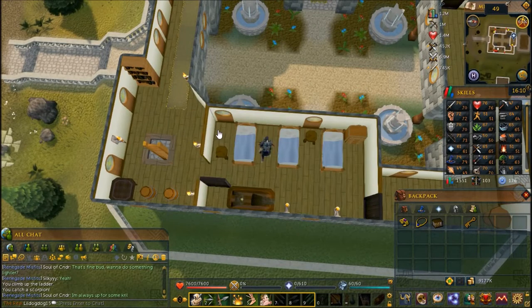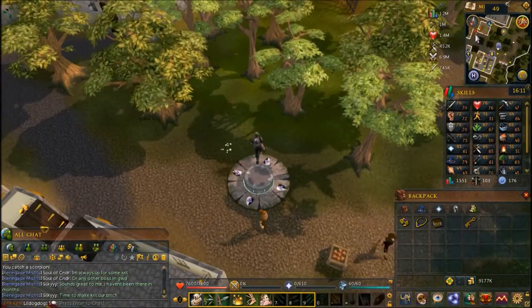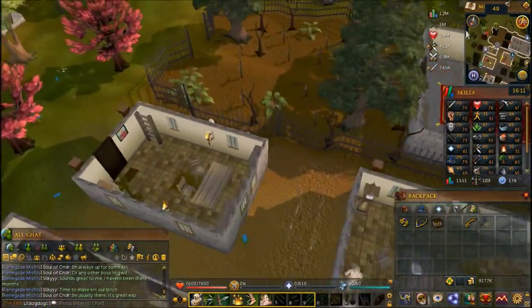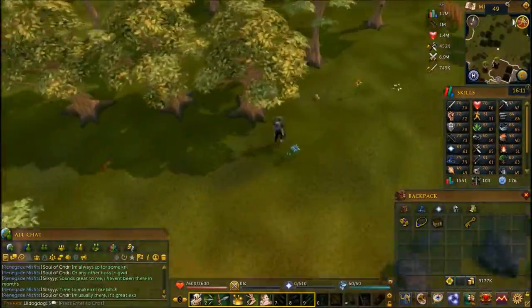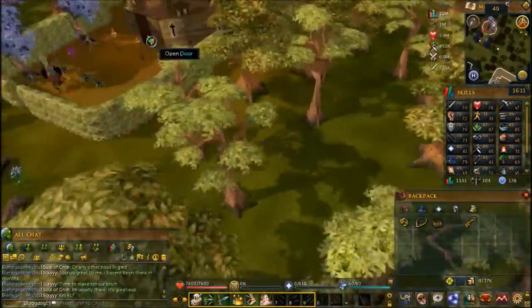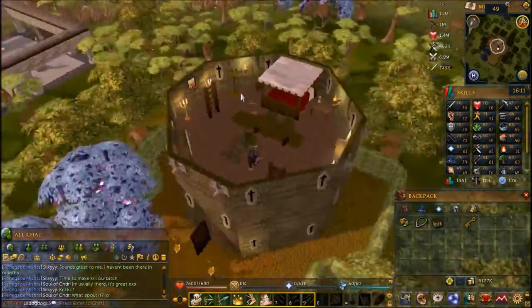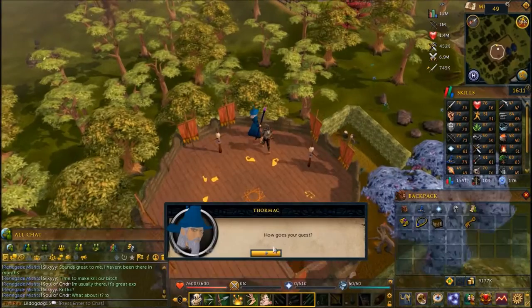Then head back to Thormac at the Sorcerer's Tower. Climb up all the ladders once again and speak to Thormac. When you tell him you caught all the scorpions it's going to be quest complete.